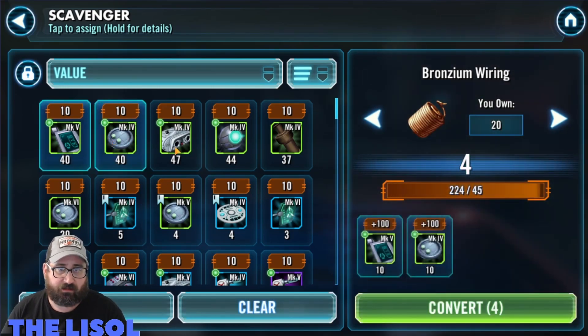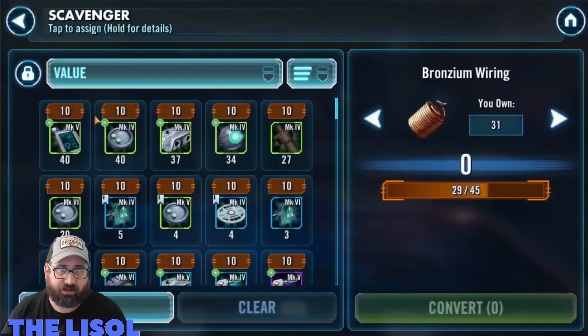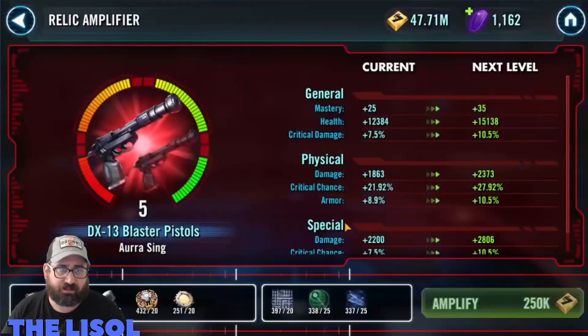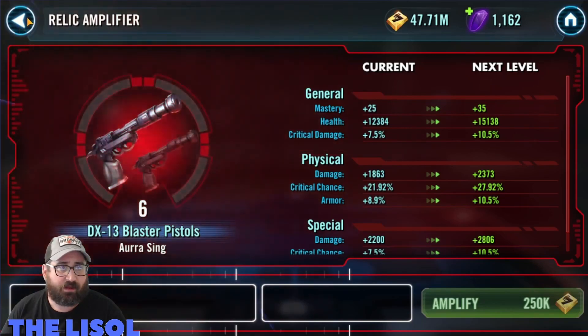I just start burning whatever I can. I try not to get below about 20-ish pieces of any of these materials. The 31 I had was enough to get Or-Sing up to Relic 6, which it was in fact.